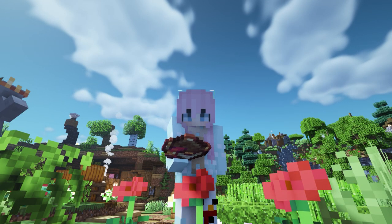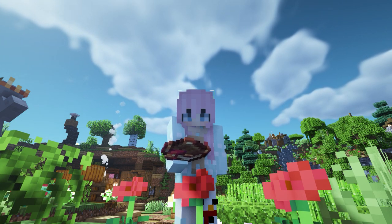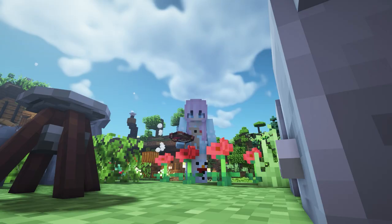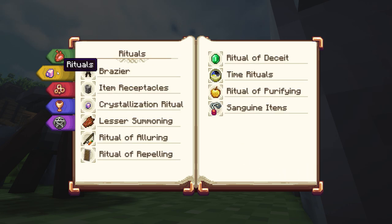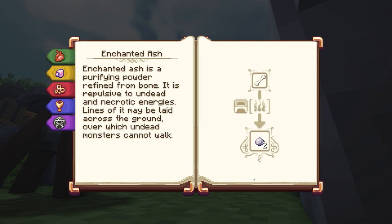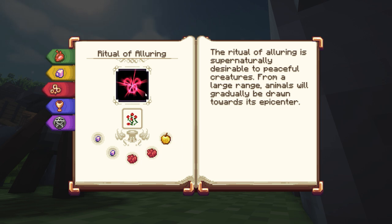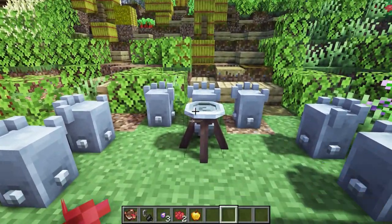This next Minecraft mod is called Eid Alon — I think that's how it's pronounced. Now this is a magic mod with aspects of alchemy and ethargy. It adds a dark perspective with necromancy and soul manipulation. One thing it adds is this book which tells you about the mod, how to get started, some of the items, some ores that you can get, the monsters which spawn. The first thing you'll need is a brazier and item receptacles, and now I'm going to show you how to create a ritual. This one is how to get mobs lured to you, so just have a setup like this.